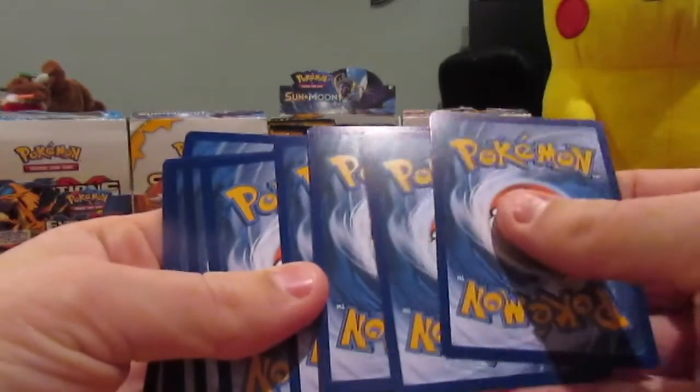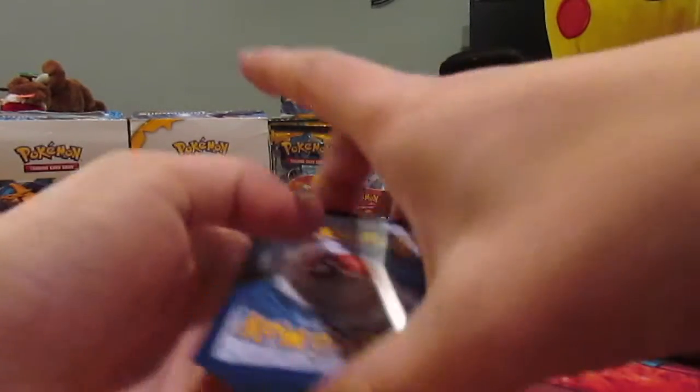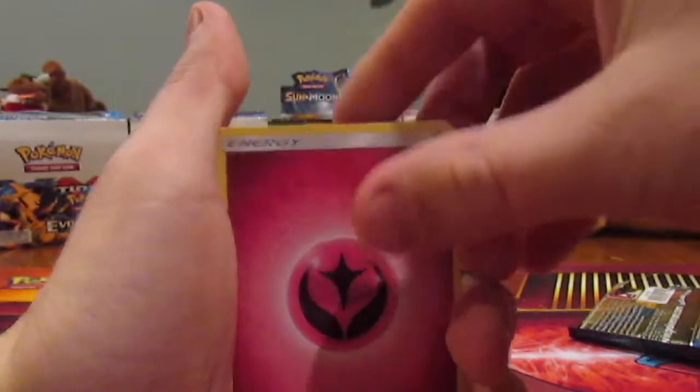The card trick on this set is four to the front, which is kind of weird, but that's just because they threw in an extra energy card with every pack.